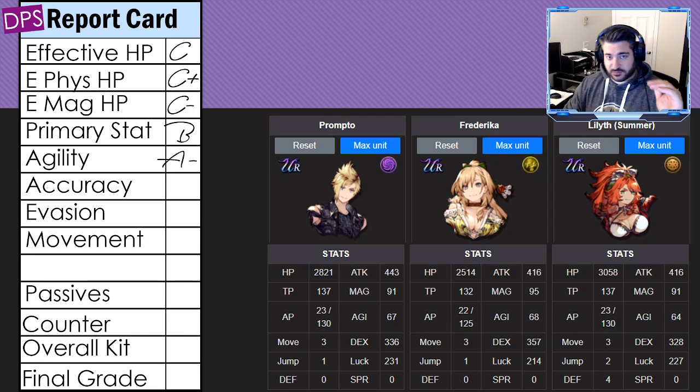For agility, he gets an A minus — he's near the top. He has ways to increase his agility as part of his cooldown rotation, which is pretty nice, and there are passives and vision cards that will jack that up as well.